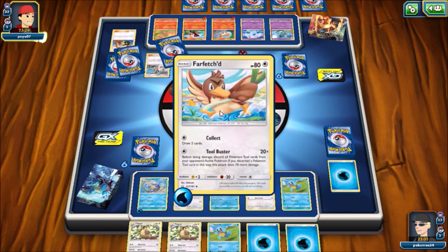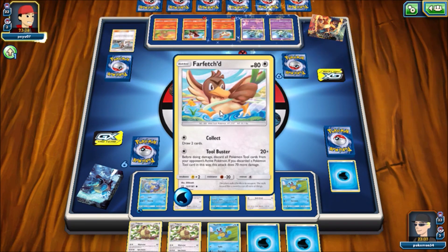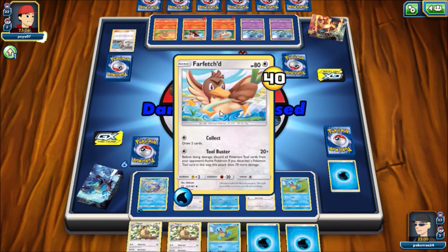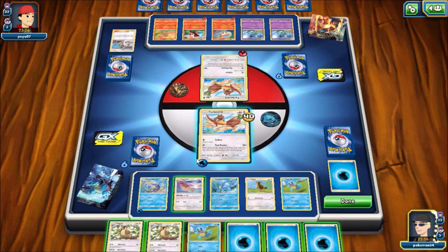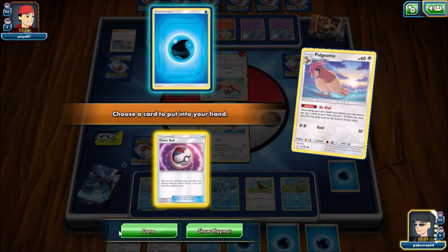Honestly, I like both themed decks. I think you can build really good decks with both of them. You throw in a couple Energy Recycler for Charizard, you get like a Victini Prism Star, I think it's Heat Factory or something like that. You can definitely get some stuff in the Charizard deck to make it very viable. And the number one card you need in both of these themed decks is going to be Rare Candy.